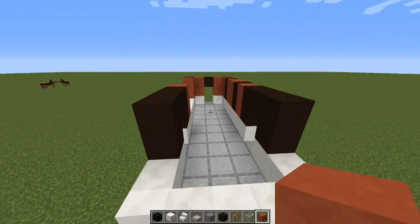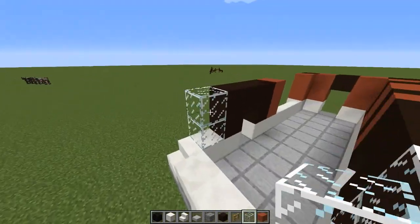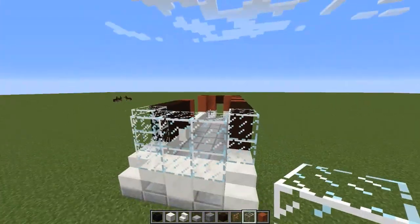Now we're going to come to the front side and put in some glass blocks for our window — two next to the black stained clay, and then six right in the front.